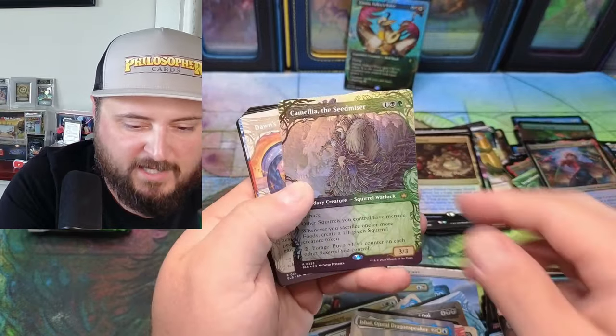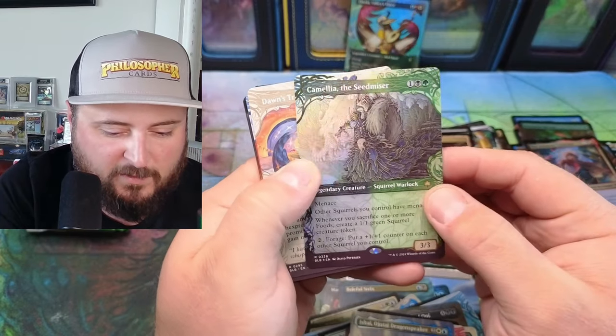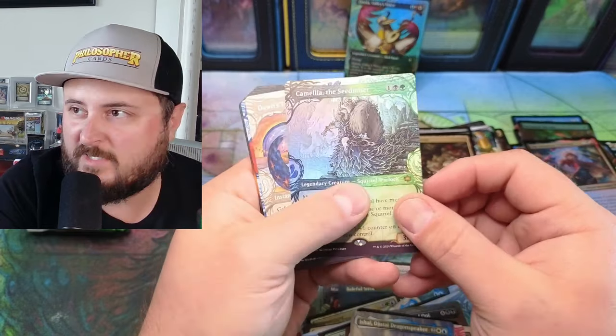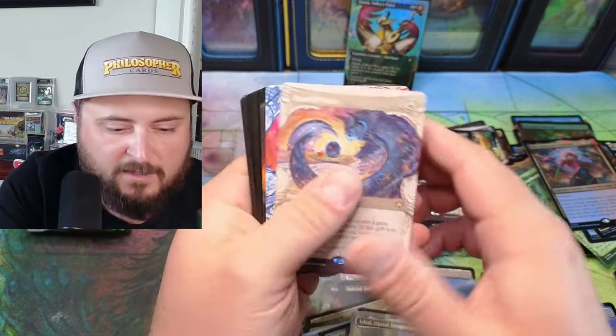The Seed Miser — oh my god! Another squirrel — squirrels have menace! Create a 1/1 green token, sacrifice one or more foods. This is amazing but do we have enough food in the Chatterfang deck? I don't know.